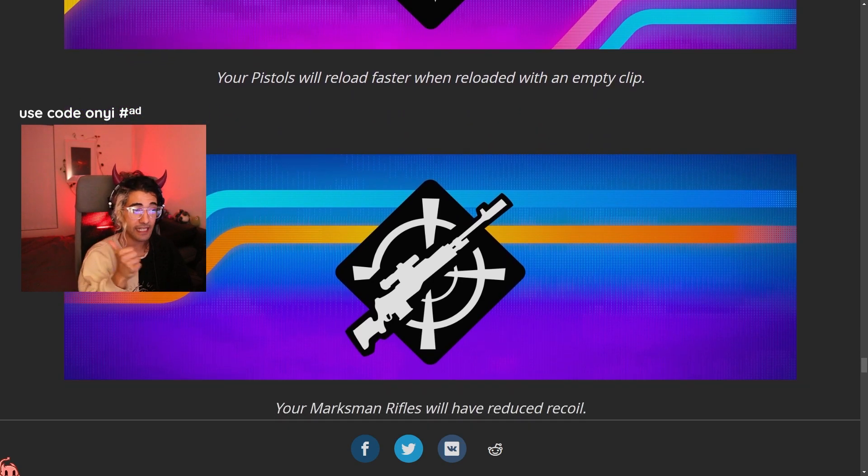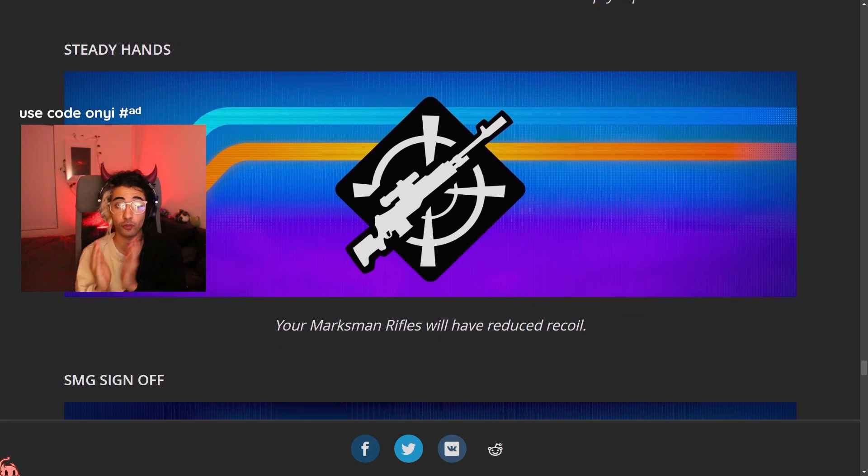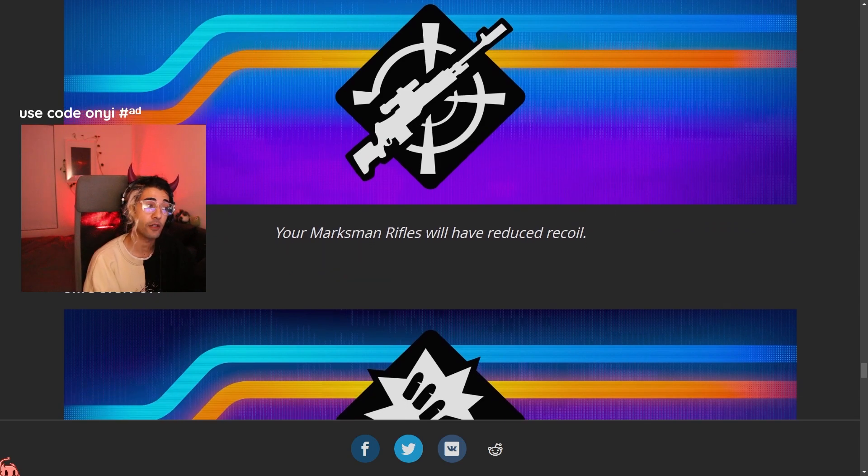Steady Hands — this one's a buff to DMRs. Marksman rifles now have reduced recoil, which is really going to be good for zero build and also controller players.